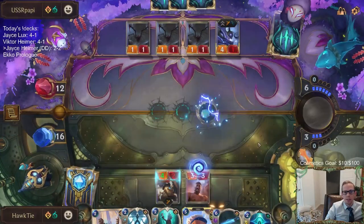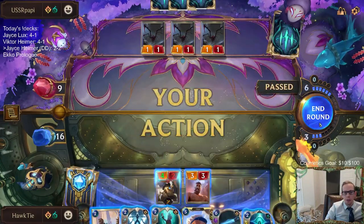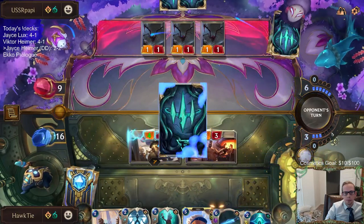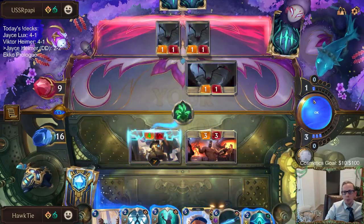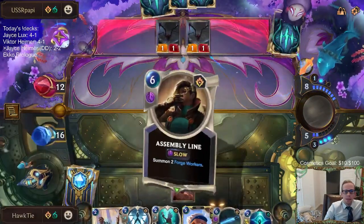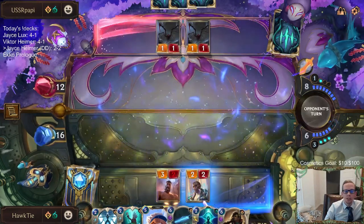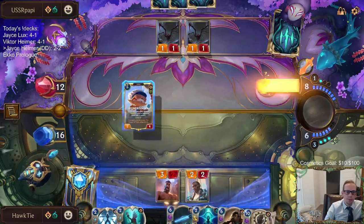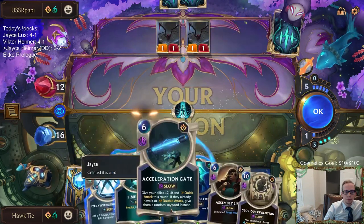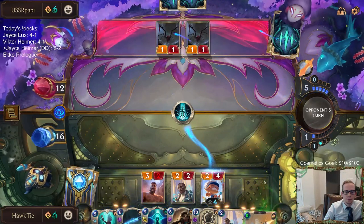I could have Glimpsed Beyond right there, but I'm going to hold up my mana for Iterative Improvement. I want to play Heimerdinger next round with a good amount of mana. I really thought about passing when they were passing with six mana — but why not attack? I didn't do Iterative Improvement. Guess we're going to have to copy the Financier. Glorious Evolution — that will be glorious.